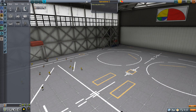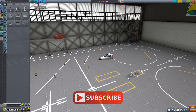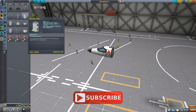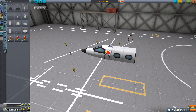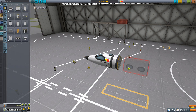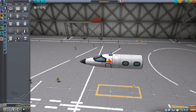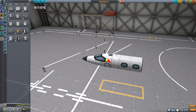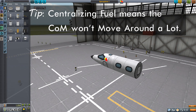Let's get into the space plane hangar. We're starting with a Mark 1 cockpit, and we want to be able to hold kerbals, so we're going to grab the Mark 1 crew cabin and stick that at the back. This thing needs to behave like a rocket so it needs rocket fuel. I'll get the smallest tank and stick it right in there. It's nice to keep the mass of your fuel close to the center, because as the fuel drains the center of mass won't move around as much. We also need a docking port at the back.